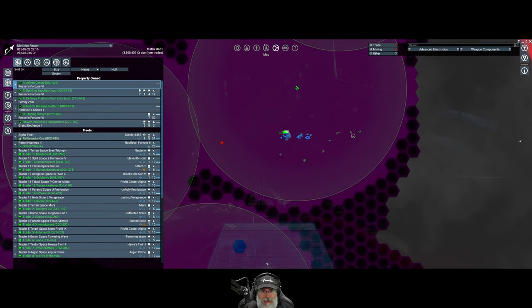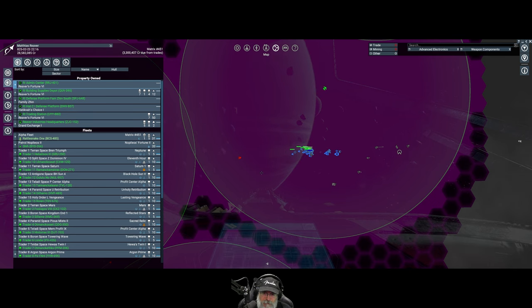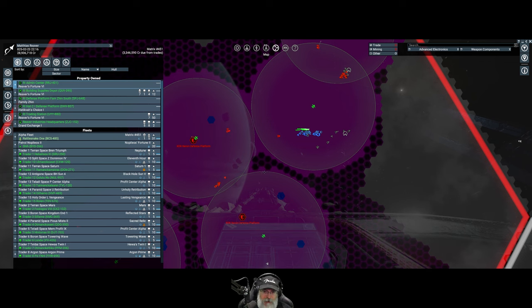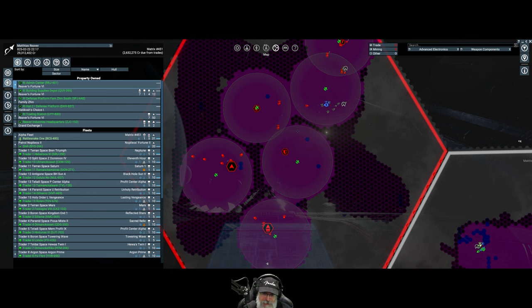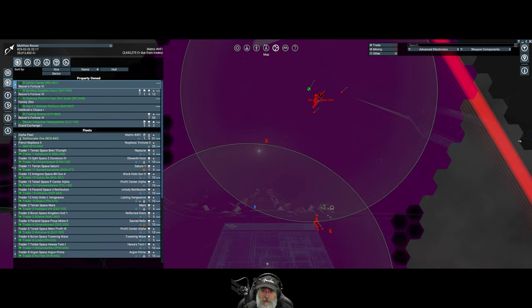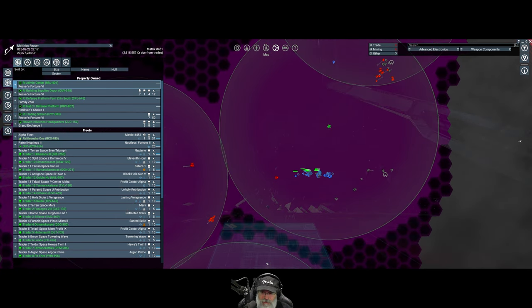I like it when the AI actually helps me in the fight against the Xenon, because they don't usually. The Terrans are definitely the best of all the races for that - the Paranid are pretty good too at holding them at bay. It looks like they might be making a beeline for this defense platform, which is an unusual first target, but the AI code may not know how to prioritize stations. Interestingly, this K has been guarding this solar power plant because it's the last one they have.